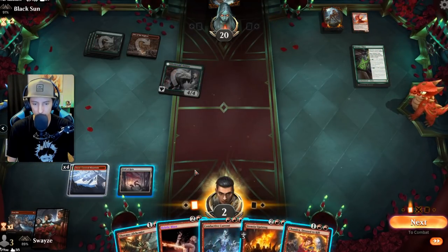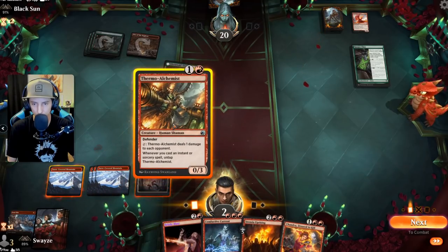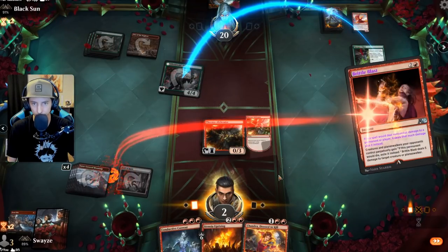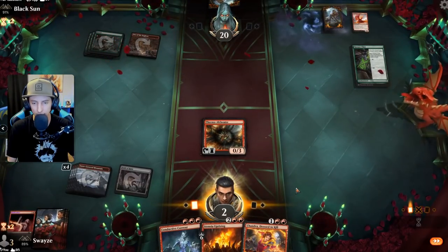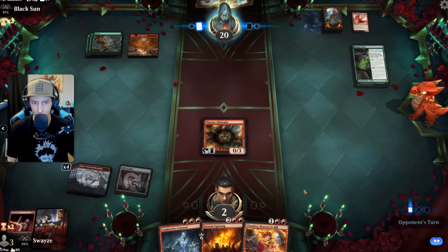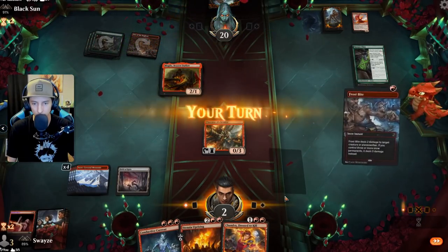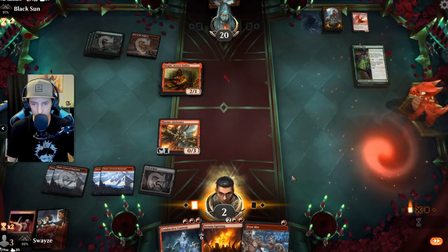This can stop the Den of the Bugbear — this stops you. We take one from the Den of the Bugbears, assuming they get the land drop they need. That's actually pretty good for us.